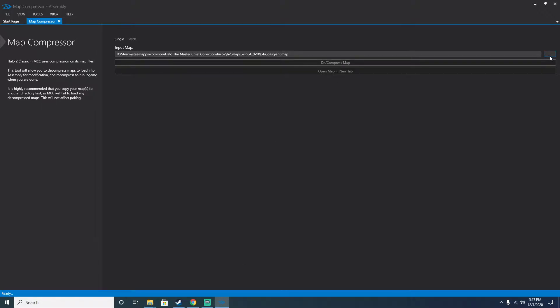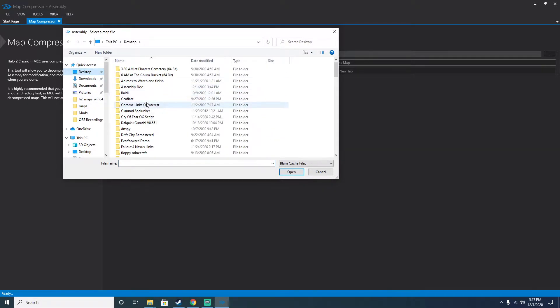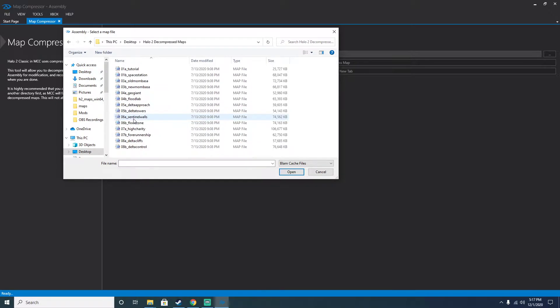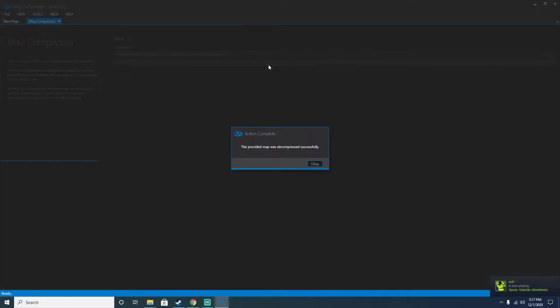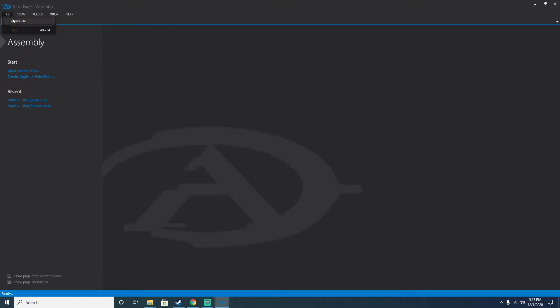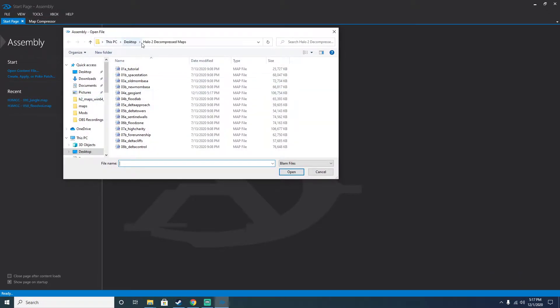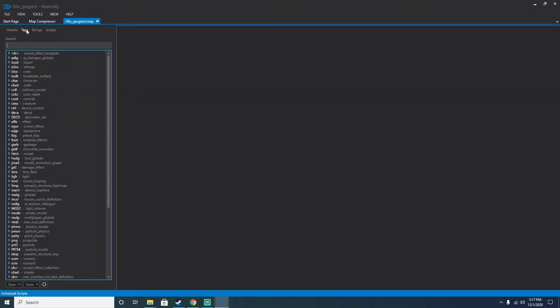Rather than decompressing the maps in the original location, you want to decompress the maps in your now-copied maps folder. So I'm going to go to the Arbiter in here and decompress it. There you go — it is now decompressed, and I can now modify it.